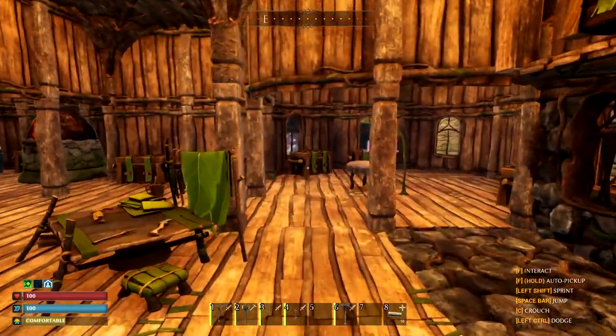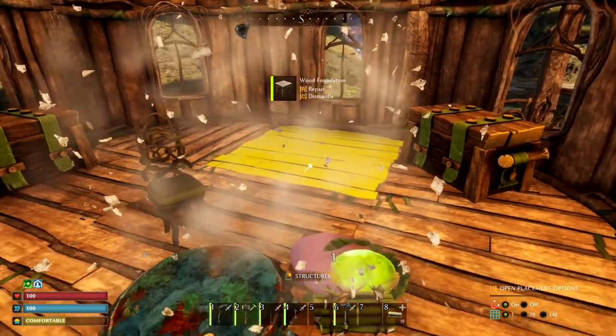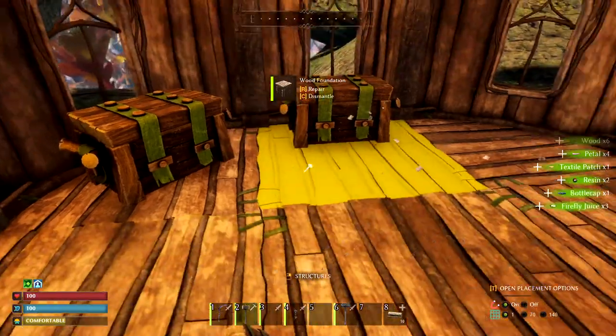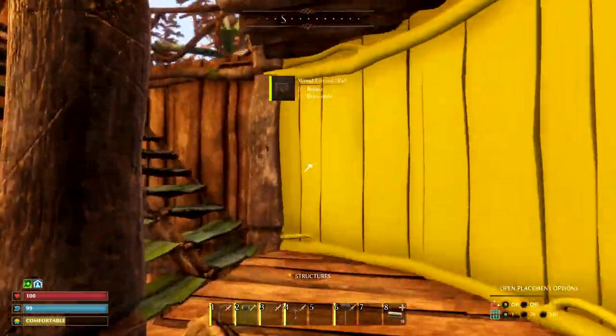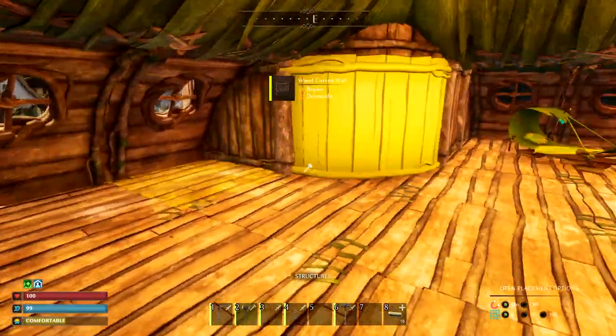I'm going to move the bedroom stuff next. We'll get all this stuff set up there and then we'll have a beautiful bedroom. We'll put all this stuff up there, using the nice owl chest to put our armor in and the extra tools and weapons that we've been accumulating since we started doing the series.